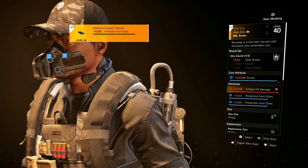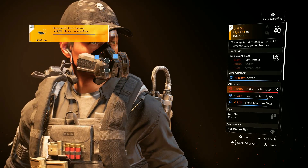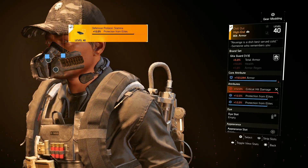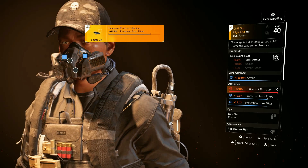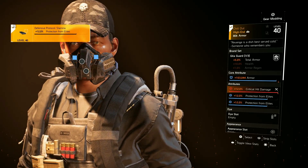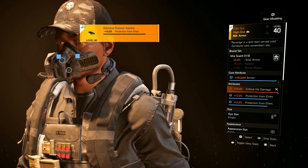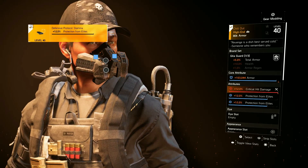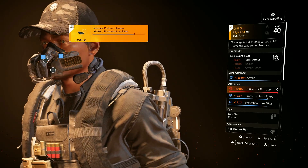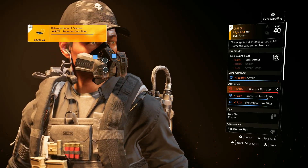Since we're using Gila Guard, this is not a tanky build — we're sitting at 1.3 million armor with the way I have it set up. That's why I have this here, to give us a bit of survivability. We also have a mod for crit damage, and with the whole build everything is modded for crit chance and crit damage so we can crit sometimes.